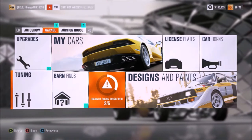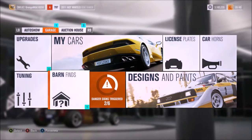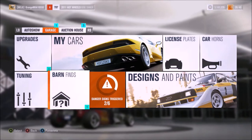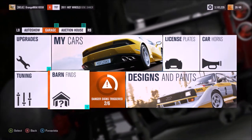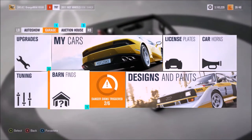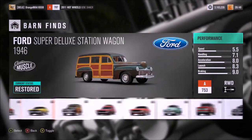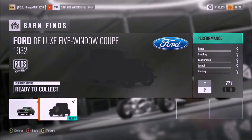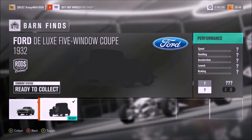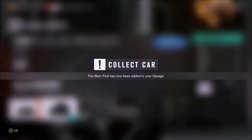If you cannot see, we have a little notification on our barn finds, because in part 3 of Forza Horizon 3 Hot Wheels, we actually got a barn find, and the most amazing part — there was a car inside. So today we're gonna check out what we pretty much got. I think it's right here — yeah, there it is. The Ford Deluxe 5 Window Coupe. Let's collect it. This barn find has now been added to your garage.